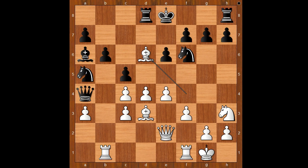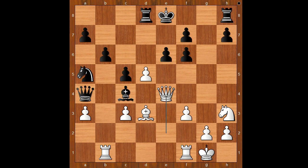Bishop takes pawn on d6! Wow, what a move! Did you see this one coming? Rook takes bishop, and now e5 forking two pieces. Rook to d8, pawn takes knight, g takes on f6, d5, bishop takes on c4, queen to e4.